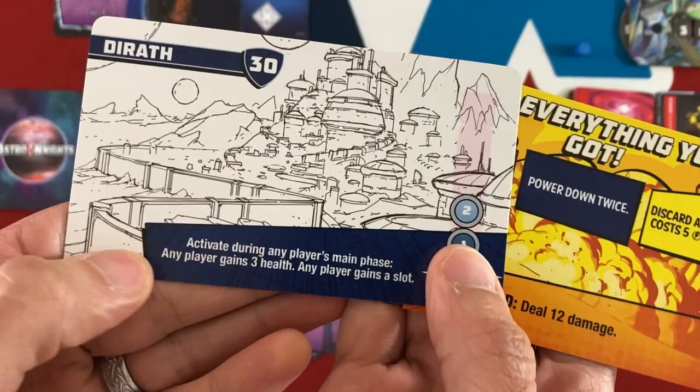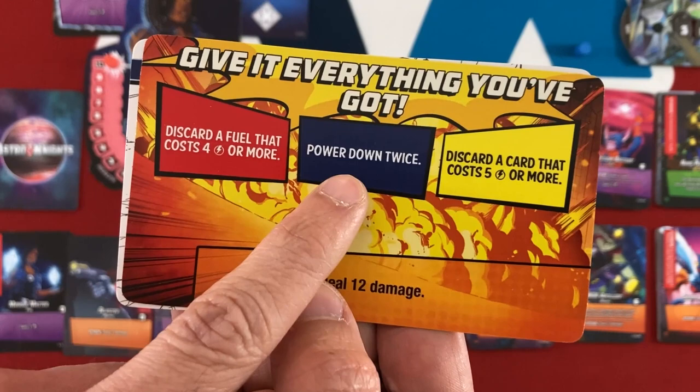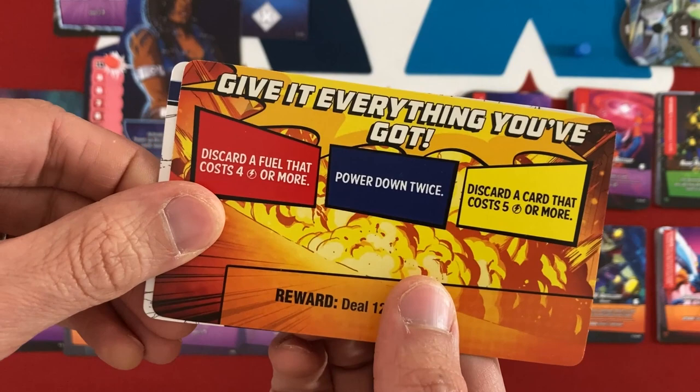The last thing to show is Durath, the first new homeworld. It needs two power to activate and lets you gain three health and any player gains a weapon slot. Its Give Everything You've Got ability requires discarding a fuel that costs four or more, powering down twice, and discarding a card that costs five or more — but then you can deal 12 damage. That's the ultra attack!